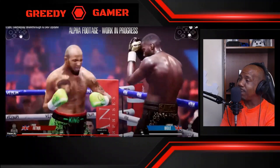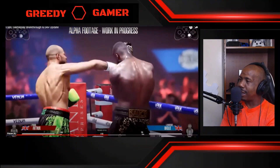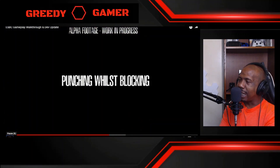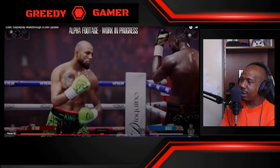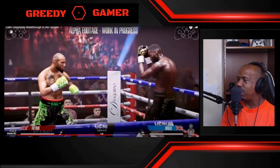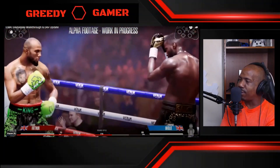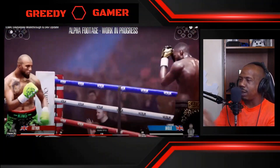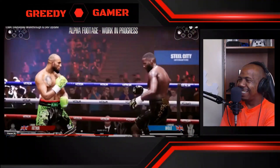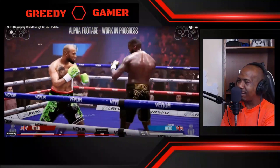I'm gonna be in manual mode. I like that because you can confirm exactly what you're blocking, you can weave with the block. I ain't gonna tell nobody my strategy. You can also throw a jab and a straight whilst holding the block button and flicking the right stick to select the desired punch.